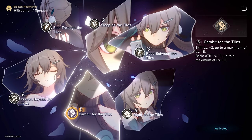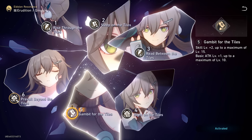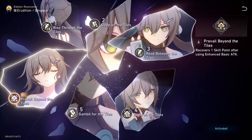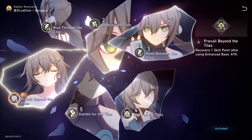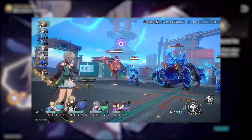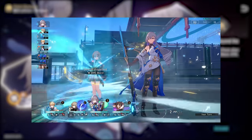E5 increases the levels of her skill by 2 and her basic attack by 1 — a nice bonus to the base multiplier for her basic attack, so it gets a 2 tile rating. Finally, at the pinnacle of Qingqiu: E6. This is a big one, as it allows Qingqiu to recover a skill point after using her enhanced basic attack. This is an extremely powerful Eidolon — and although it doesn't directly increase her damage, it provides enough value to get a 4 tile rating. There are so many more lines of play that can be explored since you can afford to be a lot greedier. You'll also be able to use her skill a lot more, which means more chances at four of a kinds, triggering her E4, stacking more damage percent bonus, and regenerating more energy with her E2.